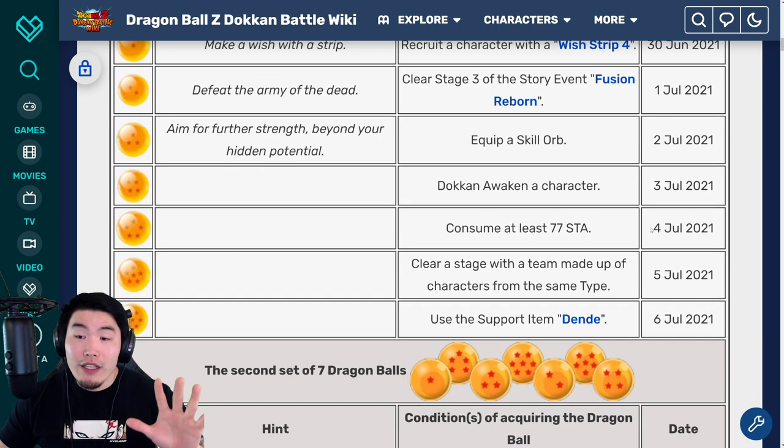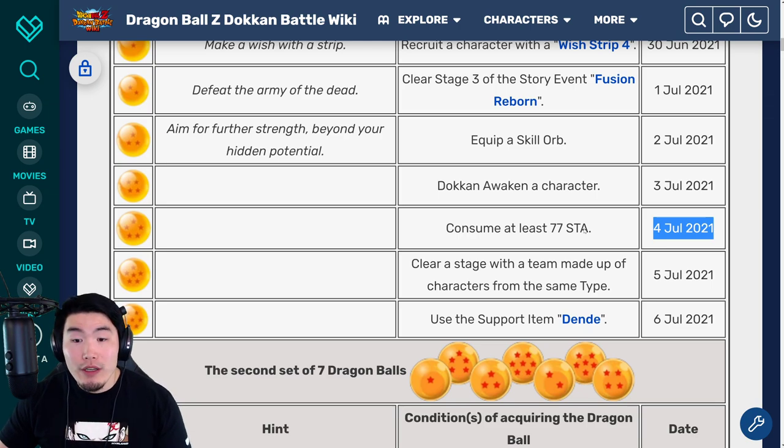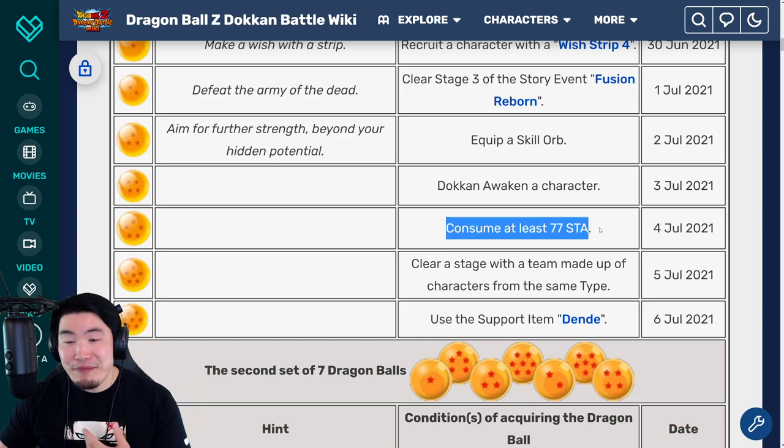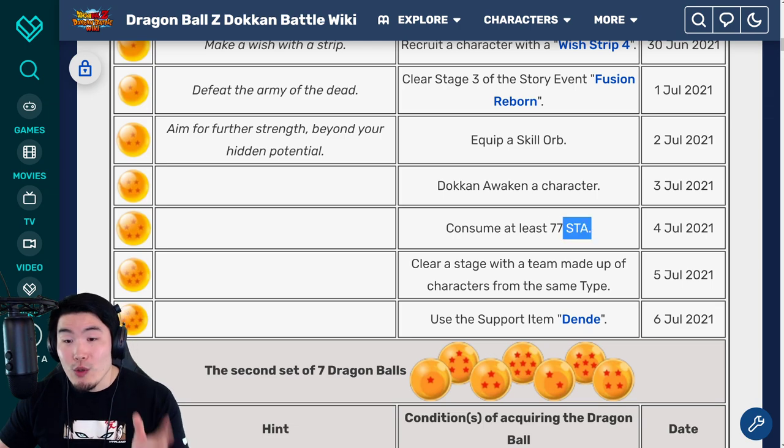For the five star ball, available on July 4th, 2021, consume at least 77 stamina. So do any event you want, whether it be story mode or the Bepan event, whatever. Use up 77 stamina and you'll get the five star ball.